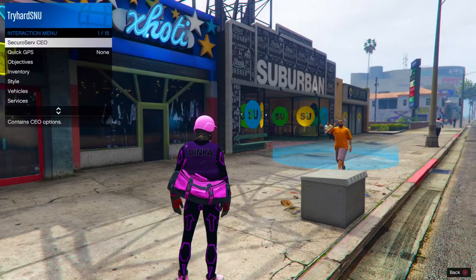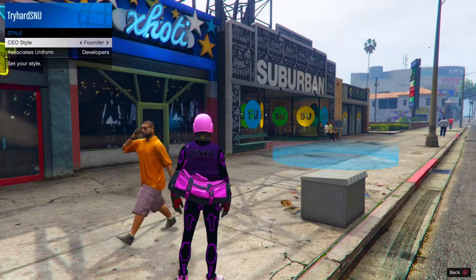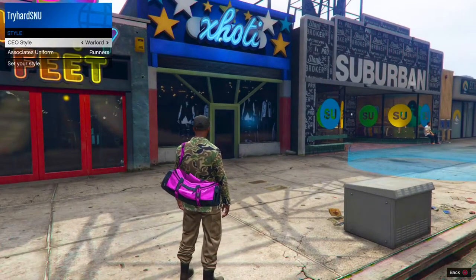What you want to do again is go to your interaction menu, go to SecuroServ CEO Management style, and scroll all the way down until you reach Warlord. As you guys can see, Warlord does have the tan joggers.